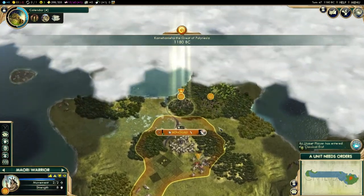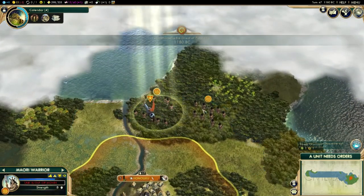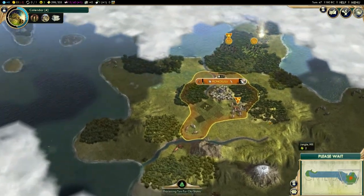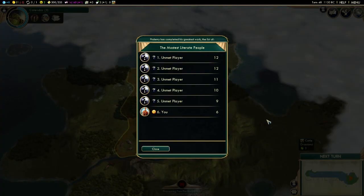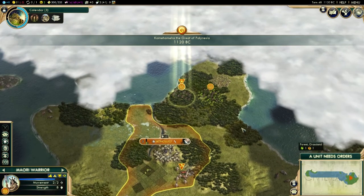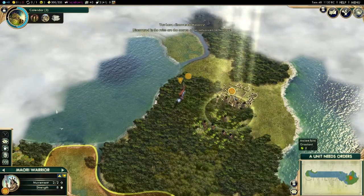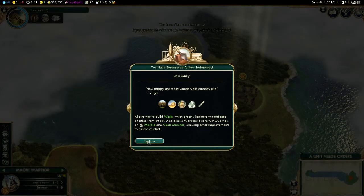One of my strategies I'm going to employ is to just mass expand — I want to expand as quickly and rapidly as possible. Because they can't get attacked here; there's no one to attack me other than barbarians, which I think I can handle just fine. So I'm definitely going to go for the rapid expansion strategy.